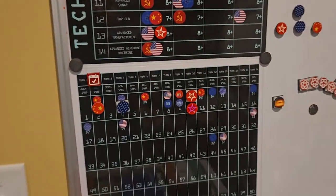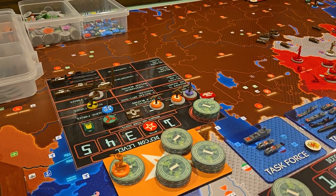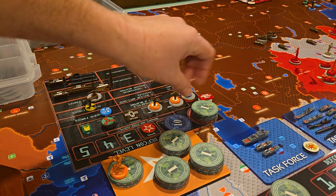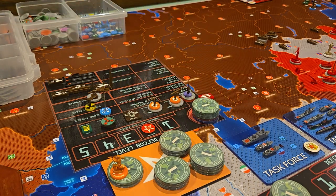Now I'm at collect income. You can see here I'm still at 10 IPP. I saved eight there on my dashboard, so I'll slip a 10 underneath there and I'll have 18 to spend next turn. This is Admiral Seabass signing off.